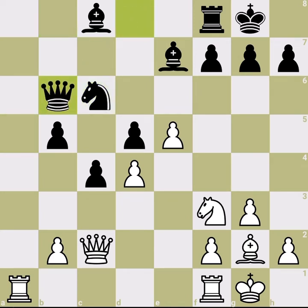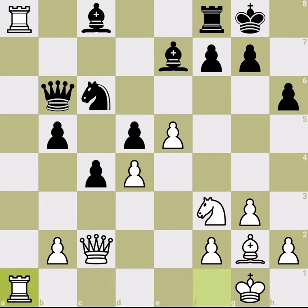So Black is down the exchange, but look at the pawn structure — Black has a very good pawn structure. The pawns on the d, c, and b files are connected and advanced. In the next move, the b-pawn can advance and soon reach b3, which is very dangerous for White if supported by Black's pieces.